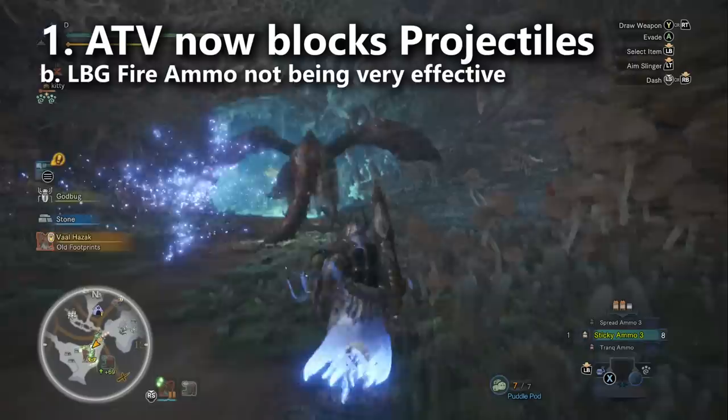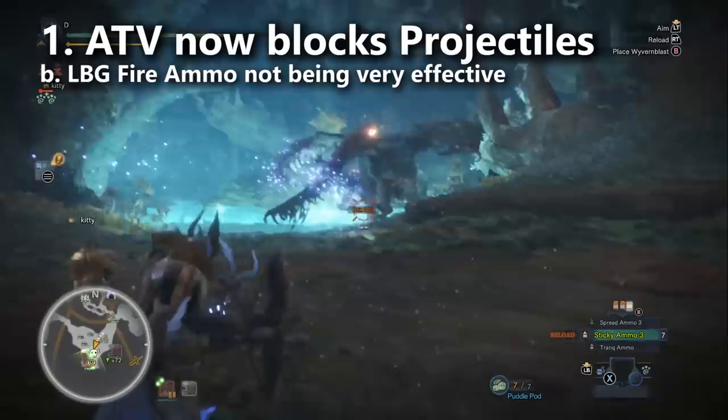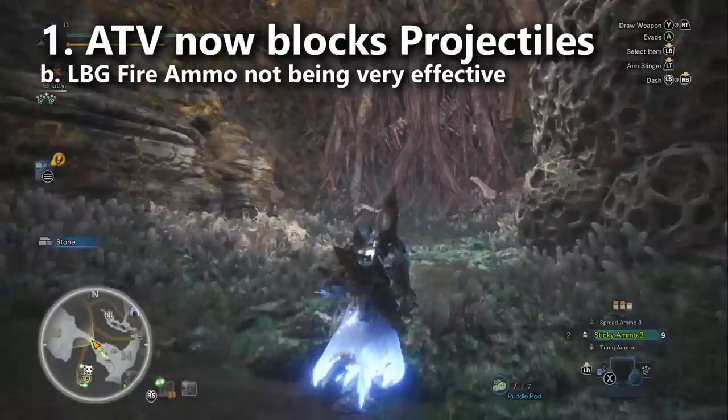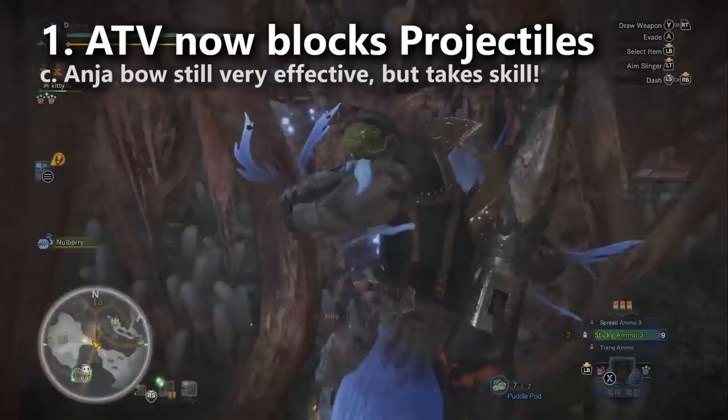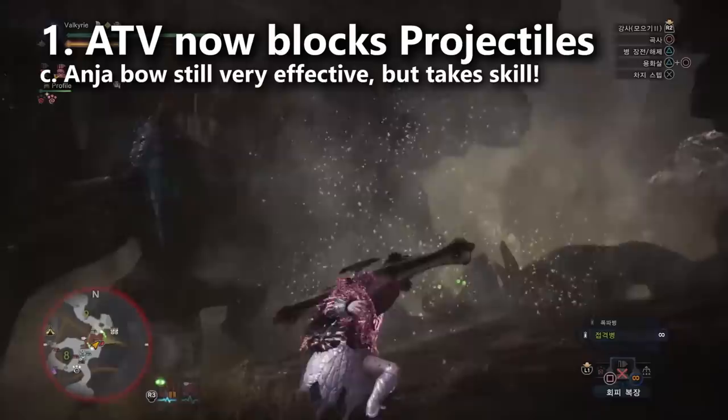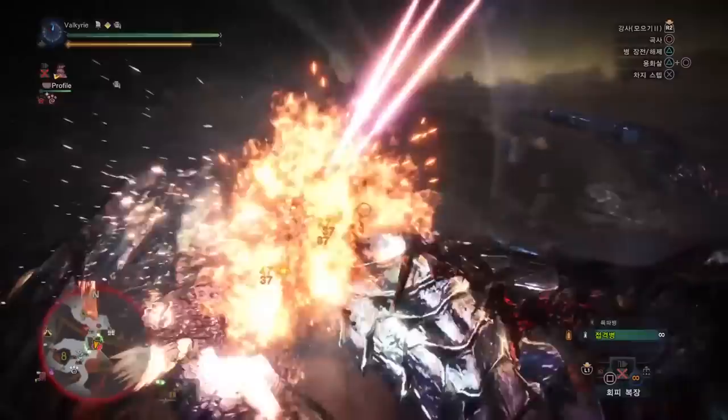Unfortunately, light bowguns aren't very effective against him because of the new aura, which is really effective at stopping fire ammo — what you'd probably use. The bow just takes more skill to aim consistently, and the health regen augmentation doesn't seem to heal you by very much with it either. You can't go wrong with the cluster bomb spam — it's very hard to compare any other ranged weapon to it because it's just so powerful.